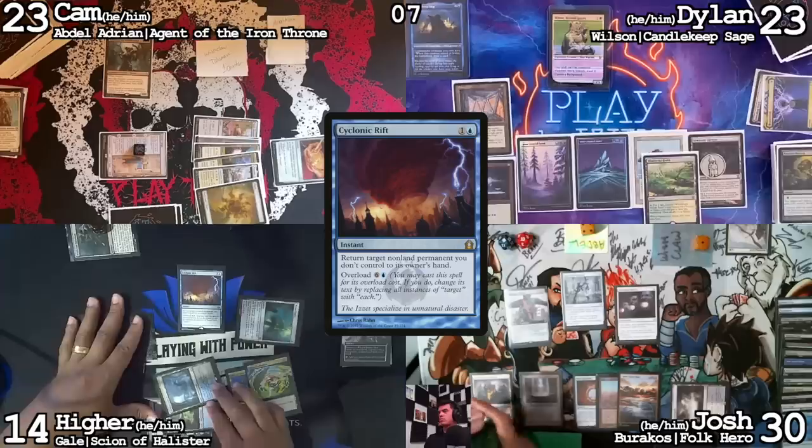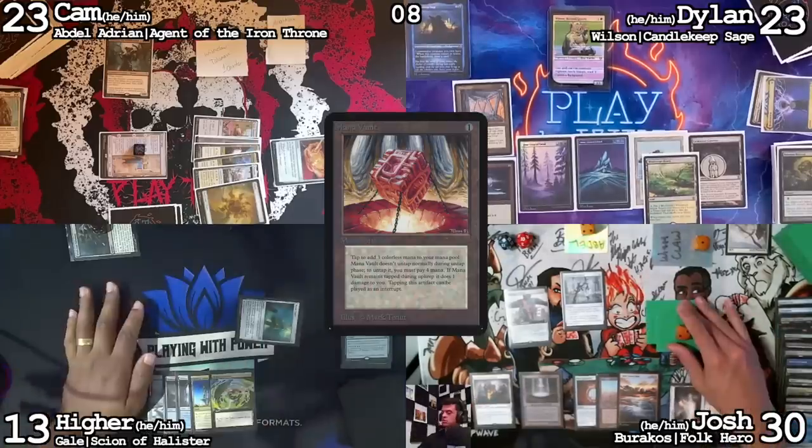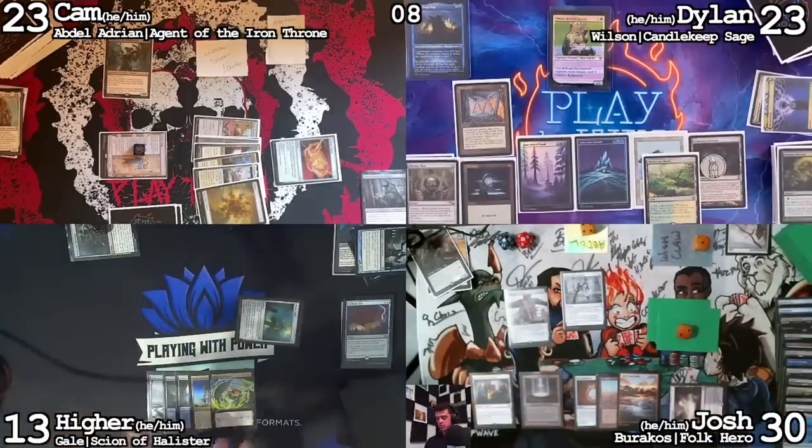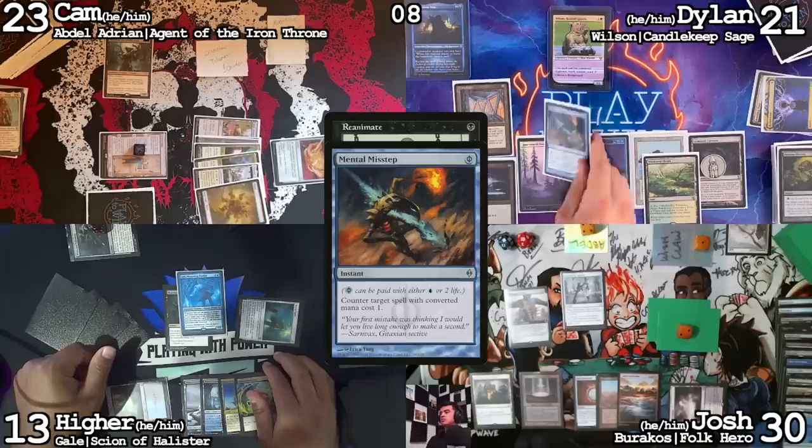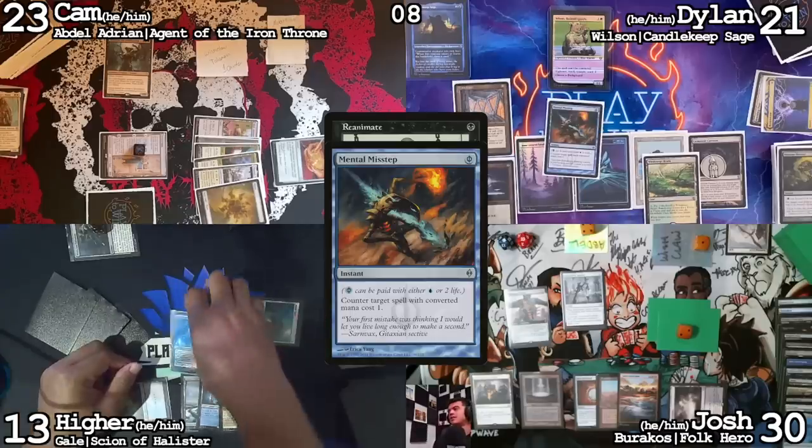Let's go ahead and try Cyclonic Rift on that Deafening Silence. Yeah, it's in my hand. Untap, lose life, draw a card. Let's see what it feels like to get blown out — I'm going to cast Reanimate targeting Gale. I'm going to try to get you with Mental Misstep. I'll pay two life. That will get countered. I know Josh has the Soul Guide Lantern. I need Josh to use it on what Cameron's about to do.